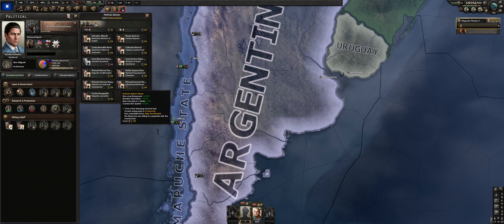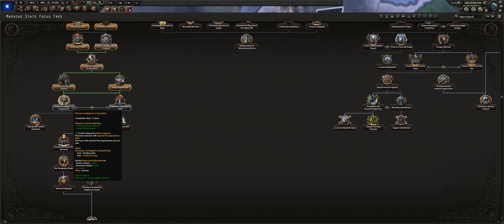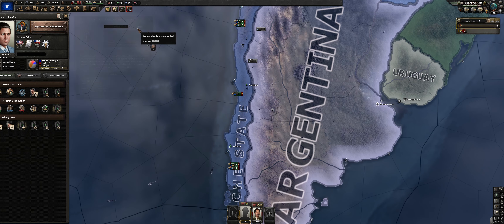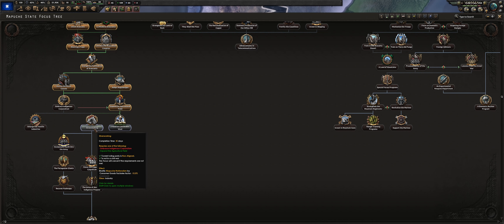Our first political power pick will be the political advisor with political power gain and stability — that's nice, but the real gain is that minus 10 resistance, very nice. As we continue down the right side, we want the right side because that bottom supply focus is very powerful. There are a couple of very good focuses along the way.